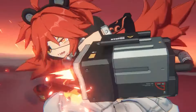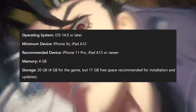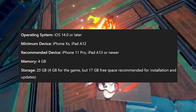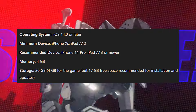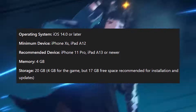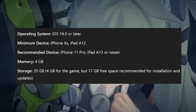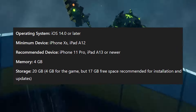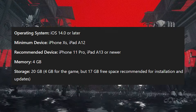Alright, let's get to the nitty-gritty — the mobile requirements. Here's what you need to know to ensure your device can handle ZZZ without a hitch. For all you Apple users out there, any device running iOS 14.0 or later is good to go. Minimum device: iPhone X or iPad A12. Recommended device: iPhone 11 Pro or iPad A13 or newer. Memory should be at least 4GB and storage 20GB — 4GB for the game but 17GB free space recommended for installation and updates.